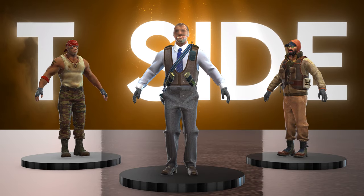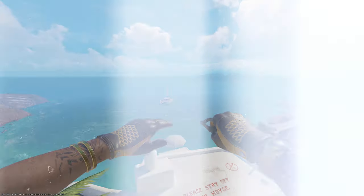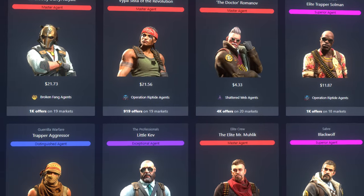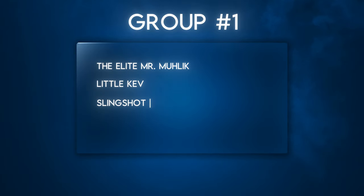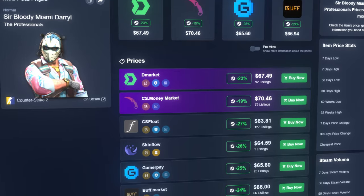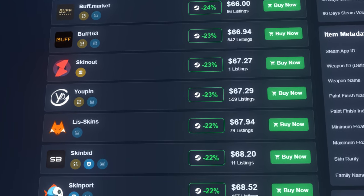I'll be making a video covering the CT agents in the future. You might be thinking: aren't the arms of a bunch of agents the exact same? The answer is yes. So I went through all 34 T-sided agents and sorted them into 14 uniquely sleeved groups. I'll list every applicable agent for each group and only factor in the price of the cheapest one for the combo total.